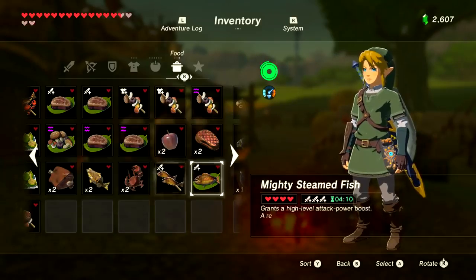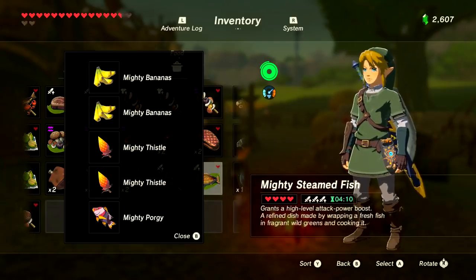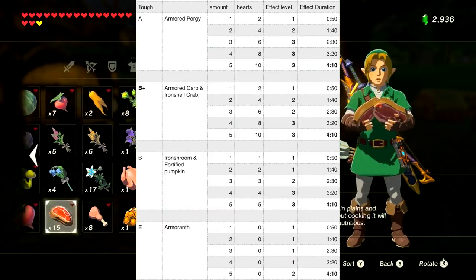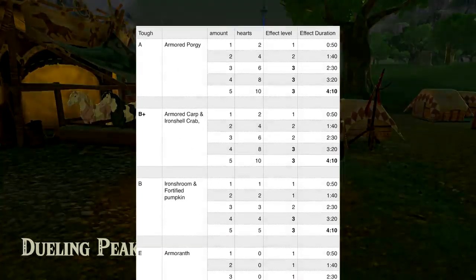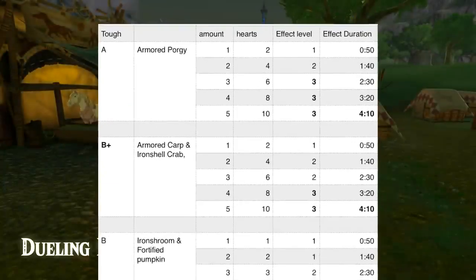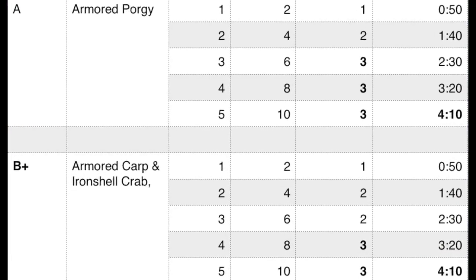Or cook two Mighty Porgies and three Mighty Thistles for max time and power without wasting any second-tier items. Next is tough food, for a defense boost — quite similar to the mighty category. All the food in this category gives you 50 seconds per item. The best item is the Armored Porgy; you need three for a full tier three defense boost.